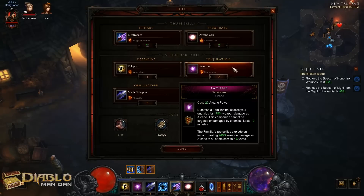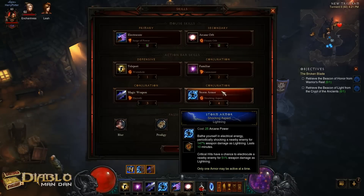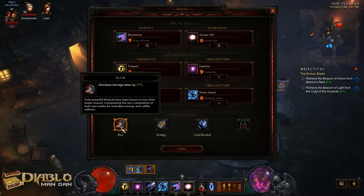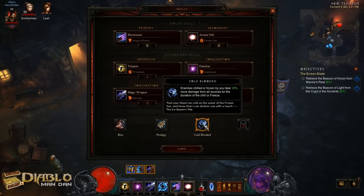We use Familiar with Cannoneer to help deal even more damage. We have Magic Weapon with Electrify, and Storm Armor with Shocking Aspect — this helps deal even more damage and the magic weapon helps increase damage on our weapon. I also use Blur, which decreases damage taken by 17%, Prodigy to help gain even more arcane power quickly, and Cold-Blooded so that when the frozen orbs freeze or chill the enemies, it deals even more damage.